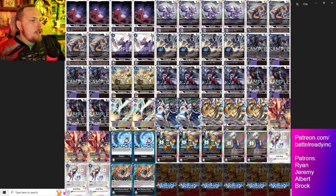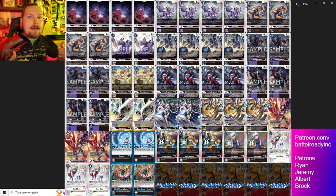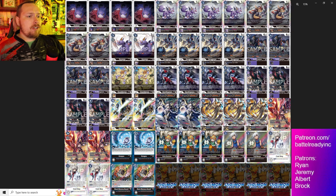Here is the Alphamon build we saw. The main rookies - the Dorumons help dig through the deck, and the Ryutamons are solid searchers for the deck. Really lean on level fours: just Darugamons and Dex Darugamons to cycle through the deck and gain bonus memory. Just two Grumblemons for the hybrid for game - swinging with Alphamon twice, Hour Youkan giving you memory, then Grumblemon for game.